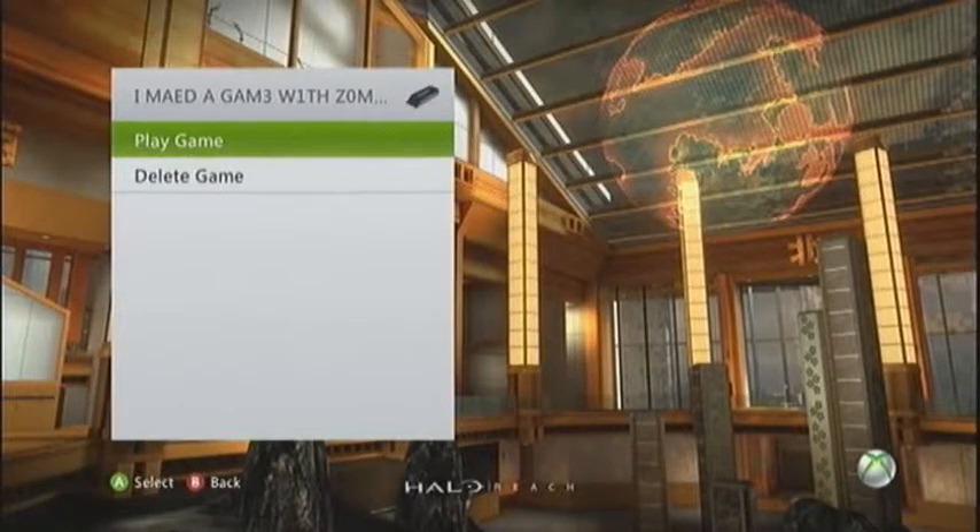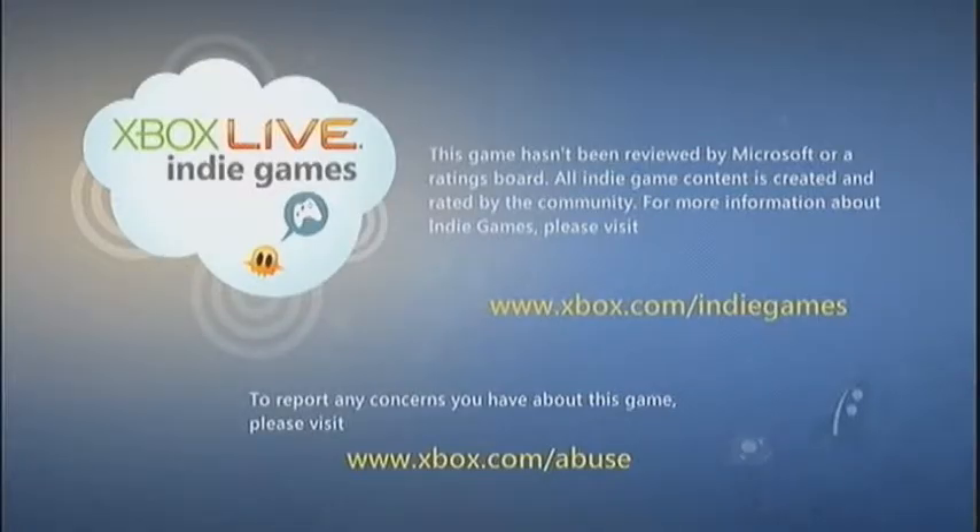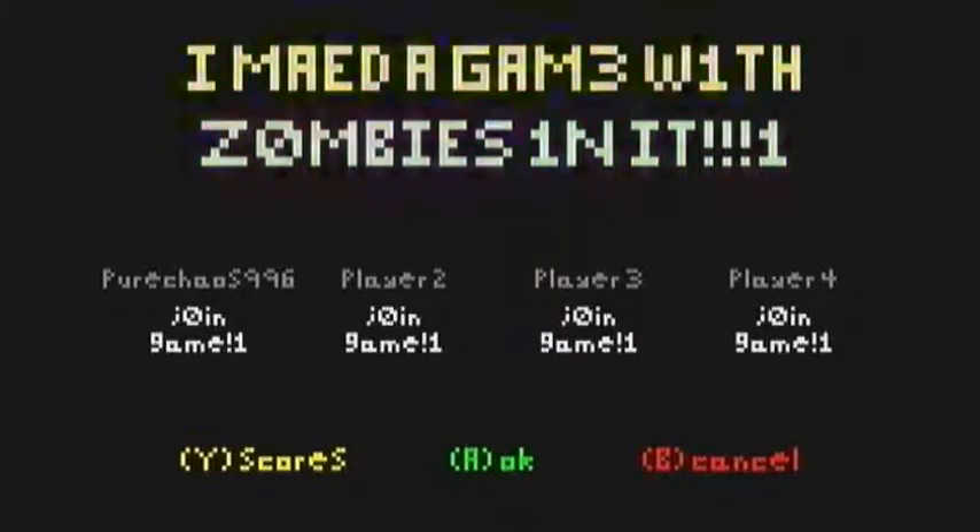What's up guys, my name is Matt and welcome to Let's Experience. Today we're going to be looking at - it's 'I Made a Game with Zombies in it.' This is on the Xbox Live Arcade. It's not a free game, it costs $1, which is 80 Microsoft Points.